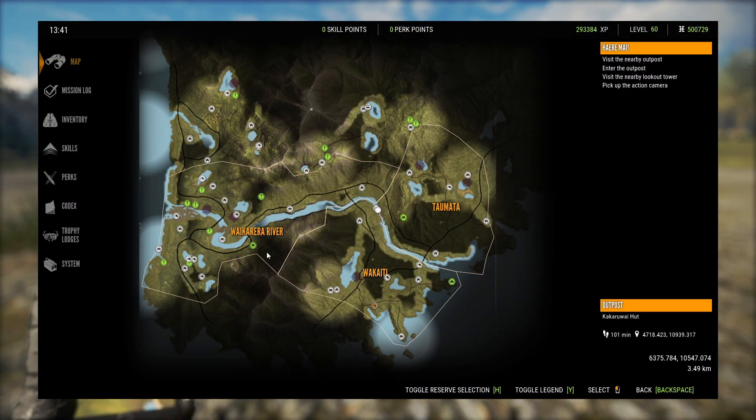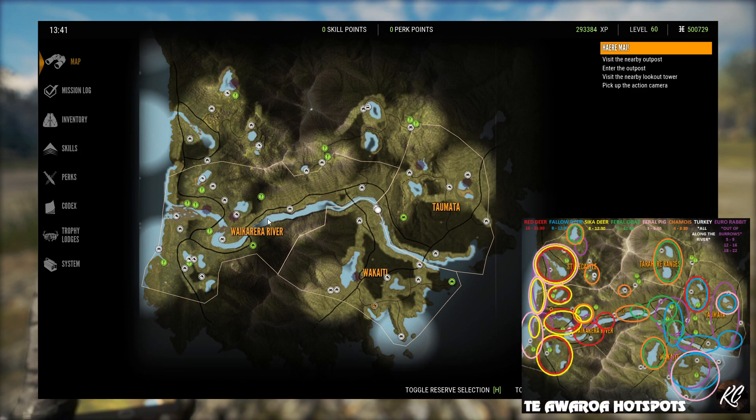Let's bring up the map and talk about some things. Turkeys are all along the river — I didn't make circles on the hotspot map for turkeys, but all along the river. I like to follow the north side of the river, follow this road and the surrounding fields, especially when you get down here you're going to see lots of turkeys. They are on the other side as well, so keep an eye out across the river, but I find they are mostly on the north side.